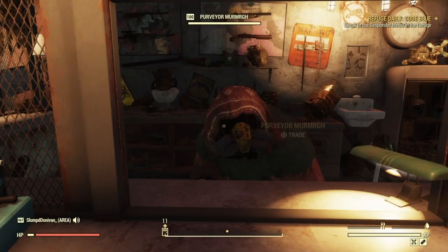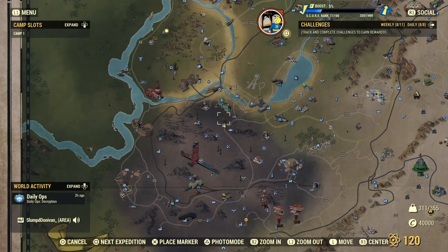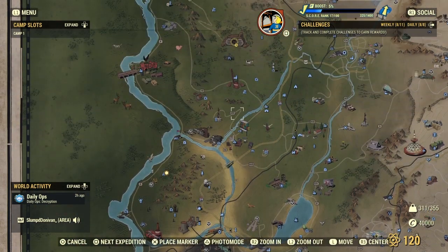So first you just want to come to the Rusty Pig. If you don't know where that is, it's right here, straight west from the vault.